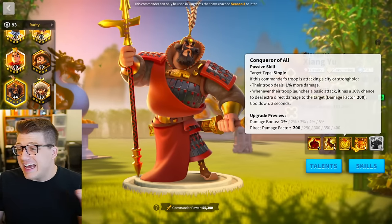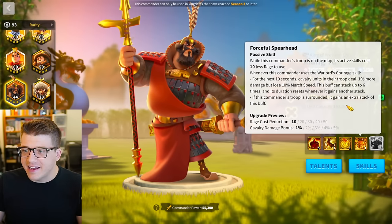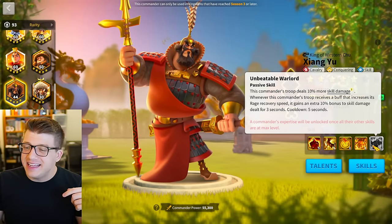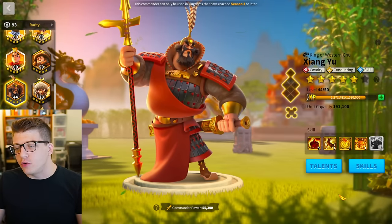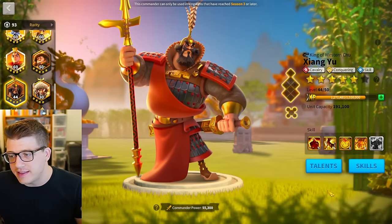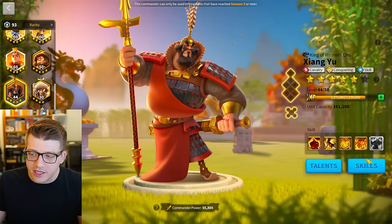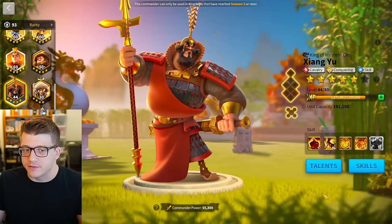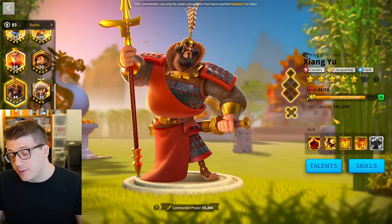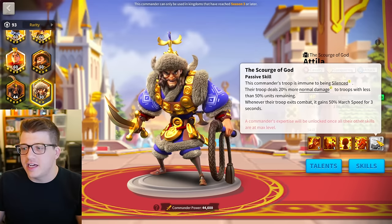For Zhang Yue, 5515 is a really great distribution. The third skill is just for attacking cities or strongholds so you don't need it, but you get a bunch of attack and stacking damage over time which is nice. His expertise is okay, but he's such an old commander at this point that I would not recommend expertise-ing him. Same thing with Zhang Yue — it's very expensive for an old commander. I would leave him at 5515.